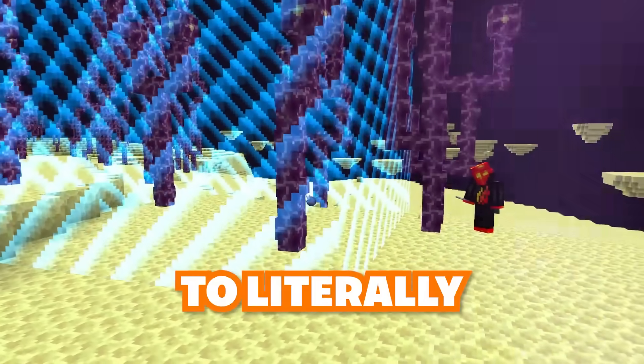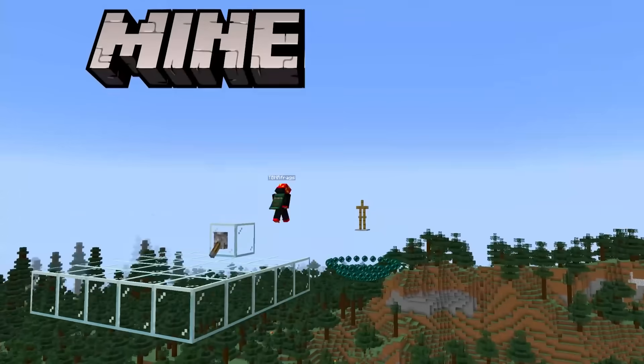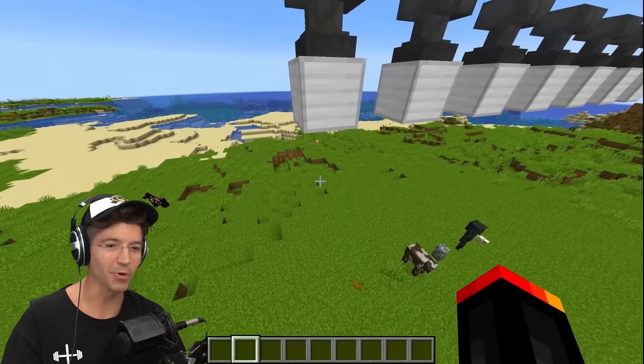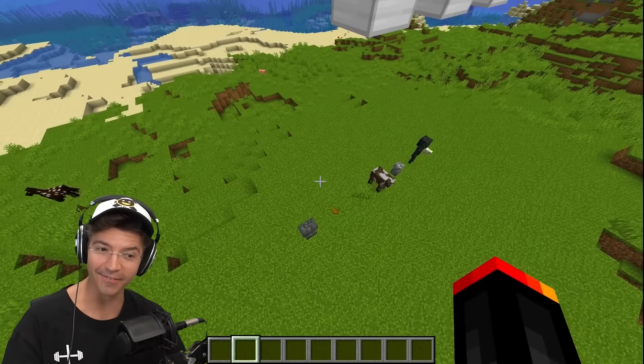From glitching out of the world border to literally crowd surfing on cows, we're testing the most extreme Minecraft experiments. Starting with what blocks will break if you drop an anvil on them — starting with regular grass underneath. Nope. But it does damage the anvil.